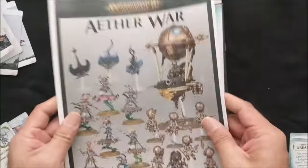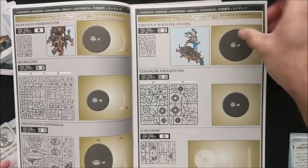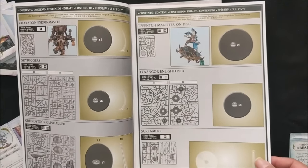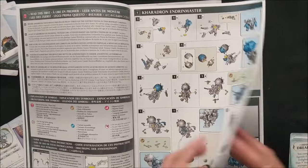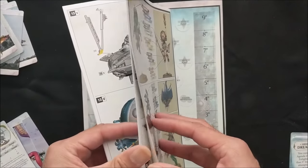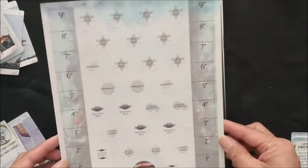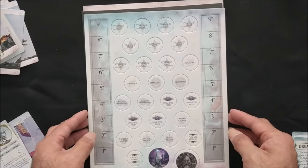You get the Aetherwar Build Guide, which shows you how to build all your models. Since I last played, they've modified these build manuals so they tell you which base to use, which is a nice touch. Everything is color coded as you complete each model. Then you get a paint guide if you're going to use Citadel paints. Next up you have tokens and rulers.